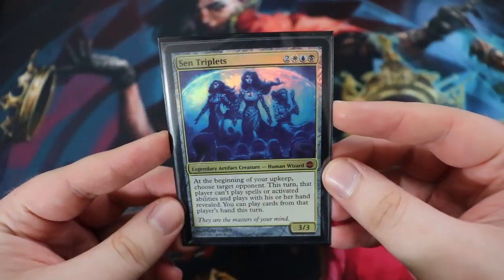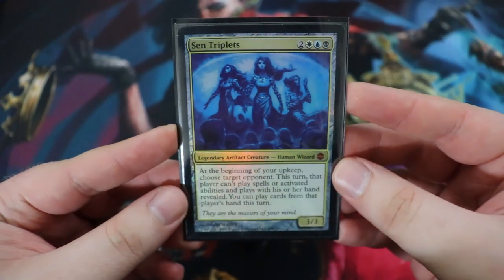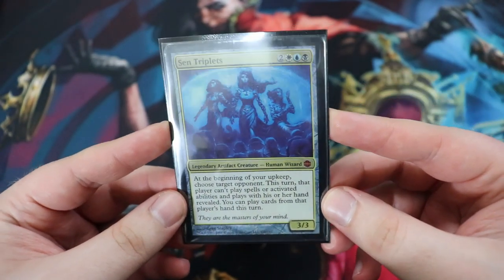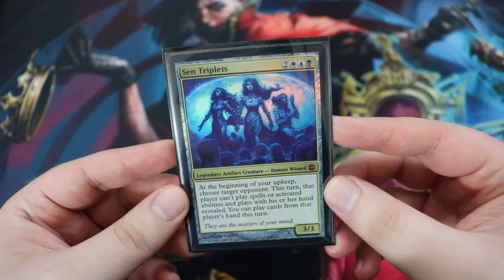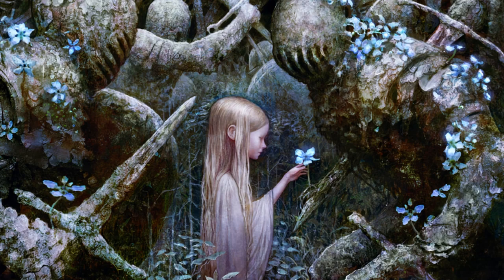And there you have it - one of my four horsemen decks, my Sen Triplets control-combo deck. I love this deck because it's different every single time you play it. If opponents are running big green creatures, you can play their big green creatures. If the game is going on forever, you can just combo out and end it so you can move on to another commander game. Sen Triplets is definitely one of the decks I consider every single time I sit down to play commander. Thank you so much for watching - maybe leave a like, a comment, or a subscribe. Every little bit helps, and I hope to see you next time for more Magic: The Gathering content.